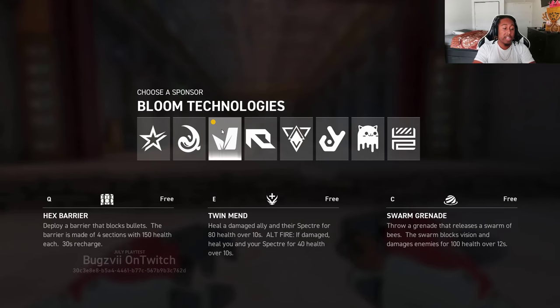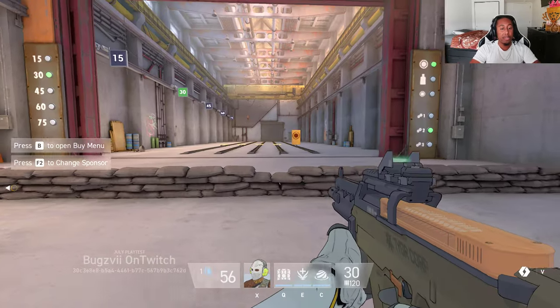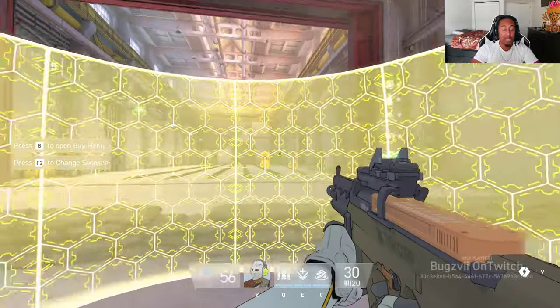Our third sponsor is Bloom. Their first and free ability is a Hex Barrier that blocks bullets — the barrier is made of four sections with 150 health each and recharges every 30 seconds. Their second ability is Twin Med, which heals an ally and their specter for 80 over 10 seconds, or yourself and your specter for 40 over 10 seconds. Finally, Swarm Grenade is a smoke grenade that deals 100 damage over 12 seconds only to enemies within it.